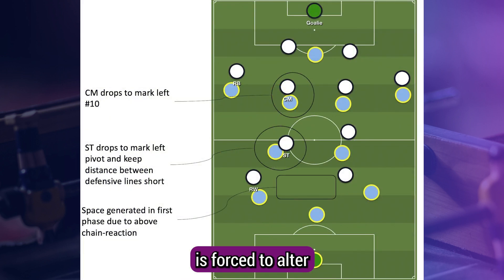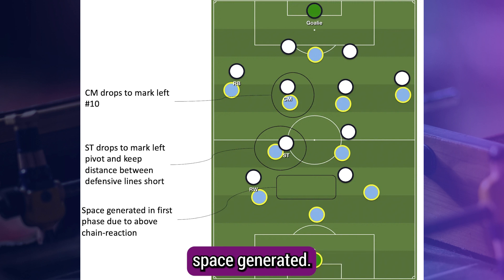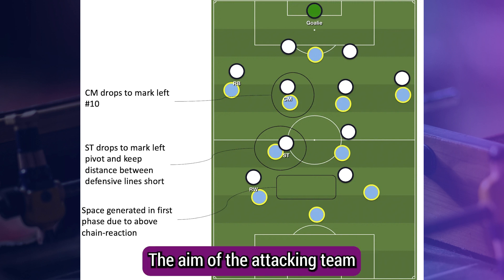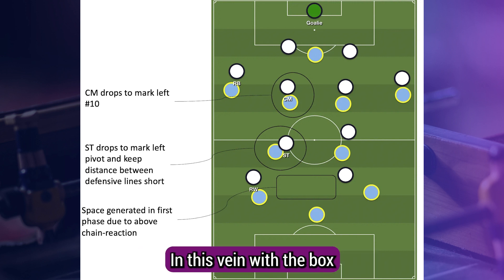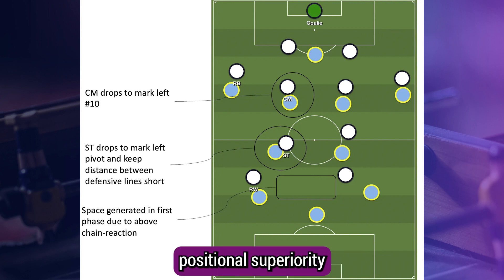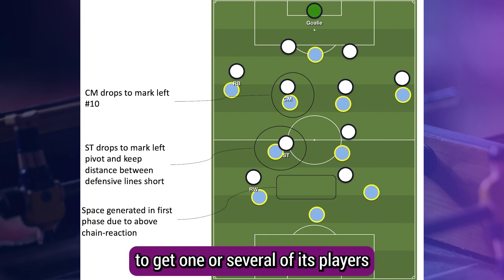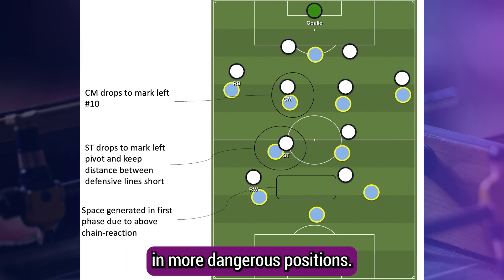As the defending team is forced to alter the positioning of one or several of its players to deny the in-possession team a numerical advantage in central areas, space is generated. The aim of the attacking team is to exploit that space opening. In this vein, the box midfield shape also produces positional superiorities for the in-possession side, manipulating the structure of the defending block to get one or several of its players in more dangerous positions.